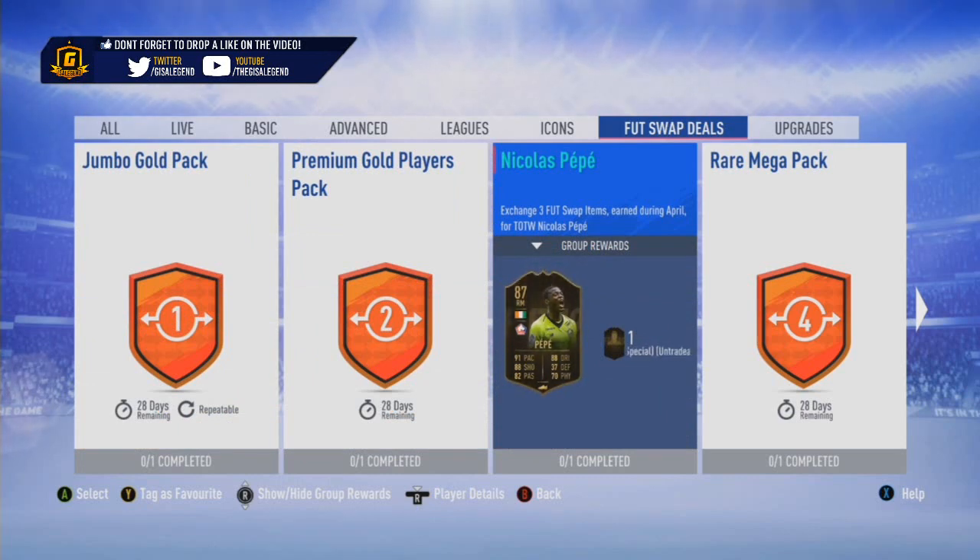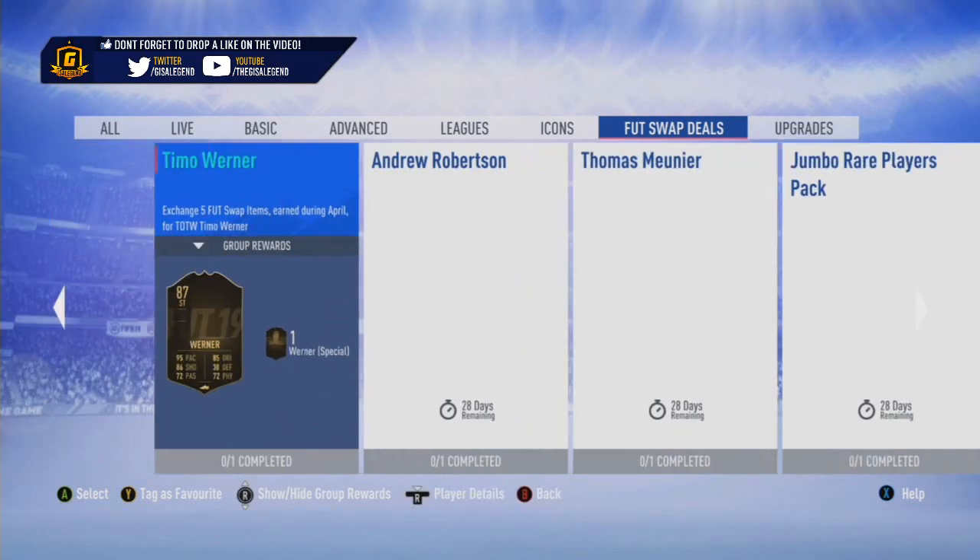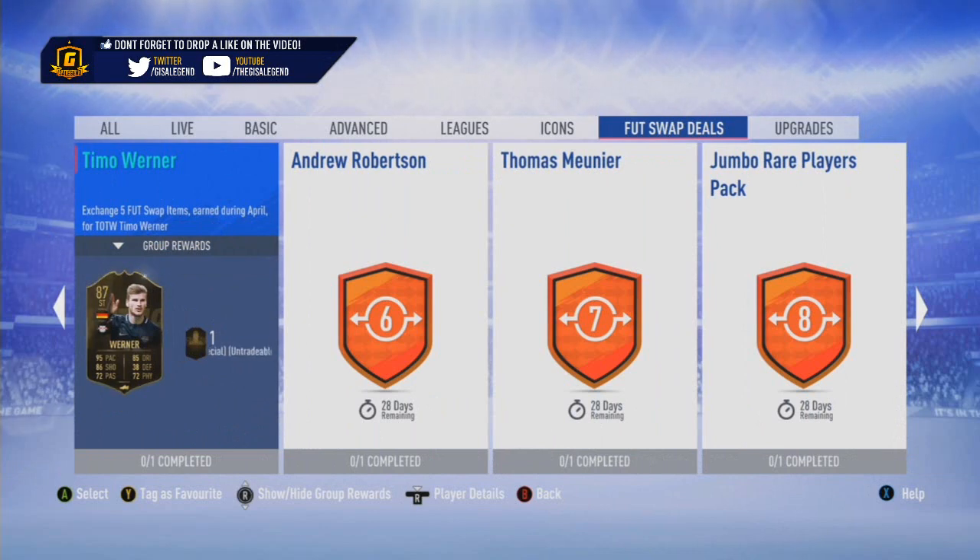Pepe for 3 tokens isn't too bad, especially since it's 87. Very useful for SBC fodder, if you're one of those type of people that likes having in-forms stacked up in your club. But with Team of the Season in particular, you never know if these kind of high rated in-forms may prove useful. Obviously he's got his headliners card and he might even bag another in-form between now and the end of the season, which may null and void the 87.